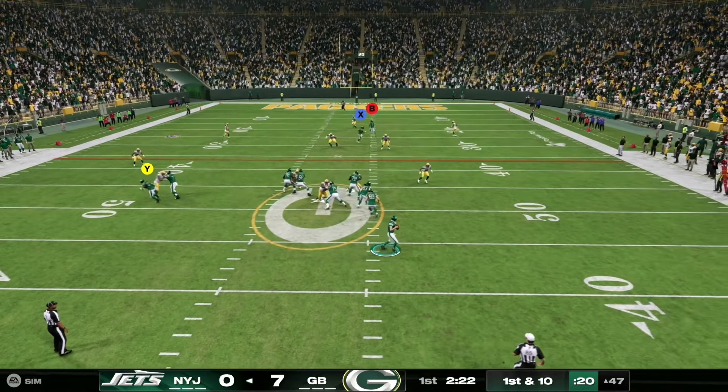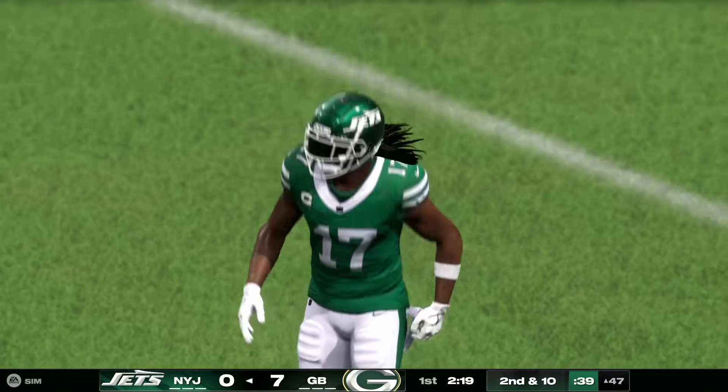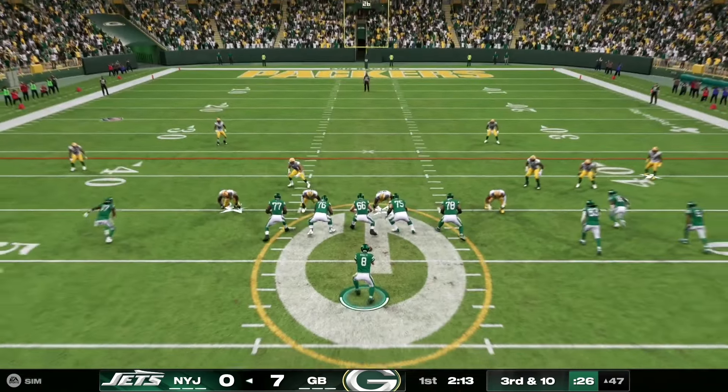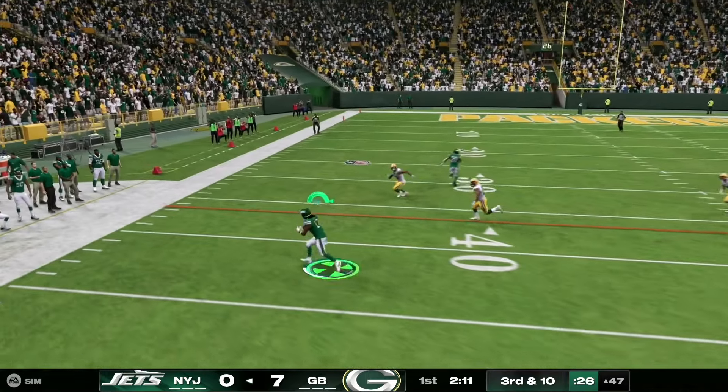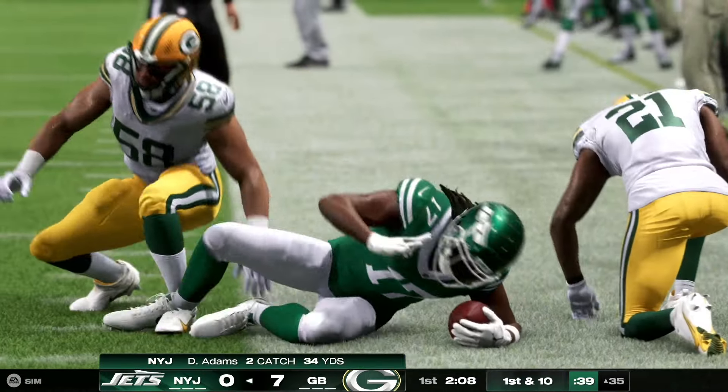Off the play fake, Rodgers throws. He can't hang on through the contact — difficult for them to complete the pass, but I think they saved the touchdown along the way. To the outside, it's brought in by Adams.